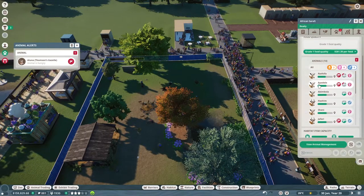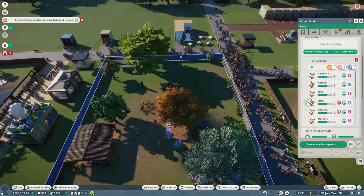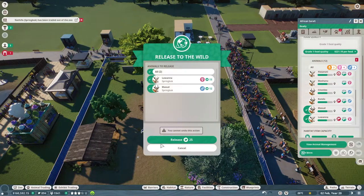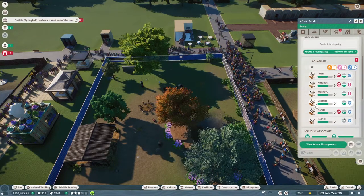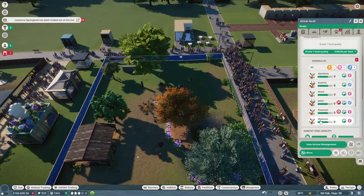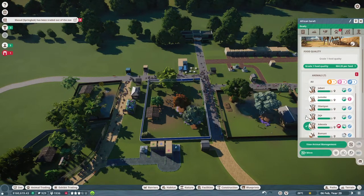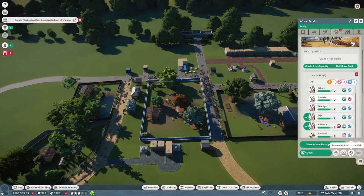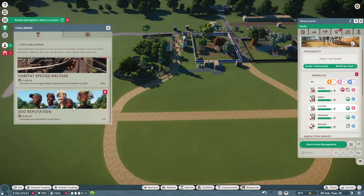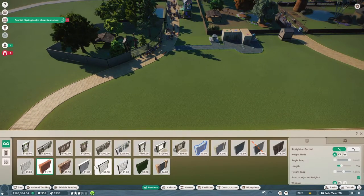We do have so many springboks — oh, so many springboks! This is where we're going to get a lot of our conservation credits from, just by selling some of them. Thompson's gazelle — lots of males, which isn't necessarily a good thing. We just got something good though. Let's get these ibexes in.